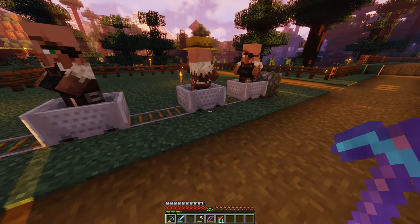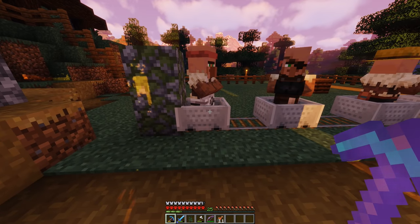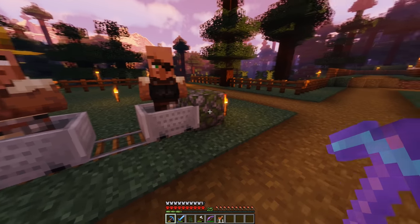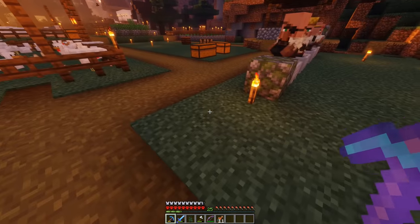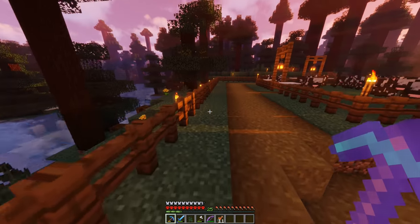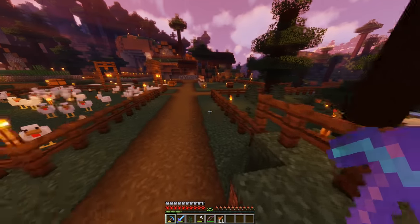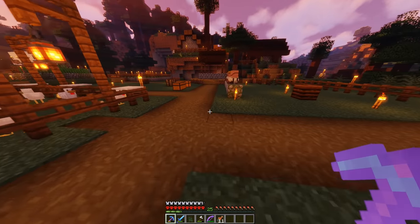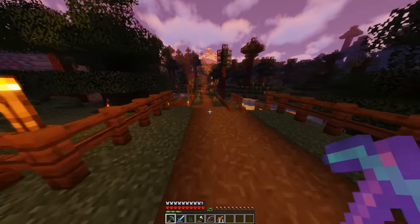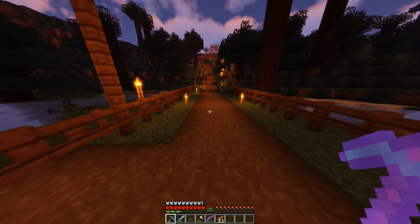It would be super expensive to keep feeding coal or charcoal into it, so I decided to just manually push them like I did last episode. We're finally over here, and I placed the rails down — this is the end of where they were. I thought this is a pretty good place to at least temporarily keep the villagers until we set them free. I also worked on surrounding the whole village with fences. Oh, there's a weird bush thing in the middle of the path, I might as well get rid of that.